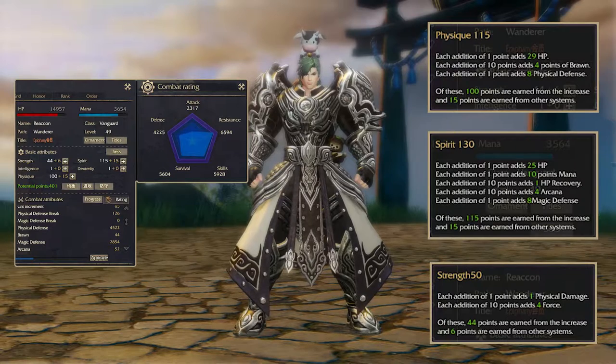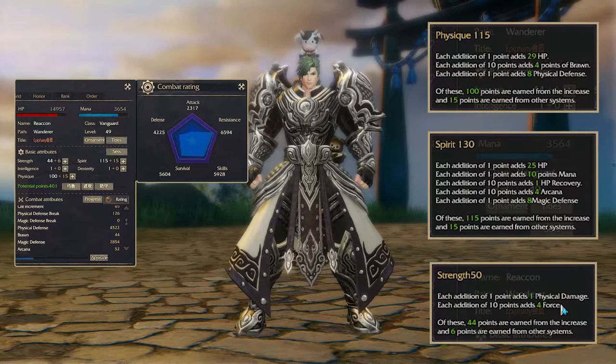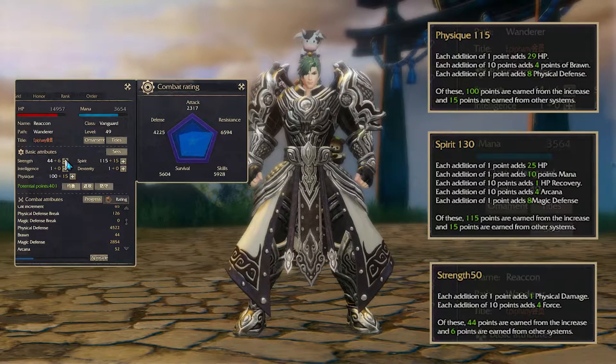Stat points grant you additional bonuses. For each point on Strength, you will get one additional physical damage and four additional force for every 10 points on Strength. For the leveling phase, I would recommend putting around about 50 points into Strength, so you won't have issues building enough aggro in team dungeons and you will also have some decent DPS. But in terms of DPS, please keep in mind that you are still a tank.